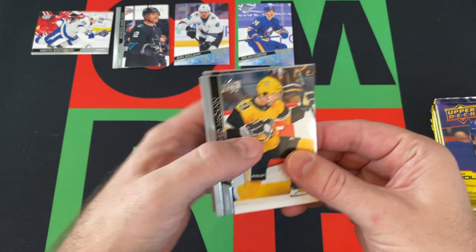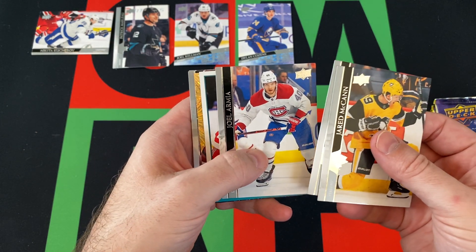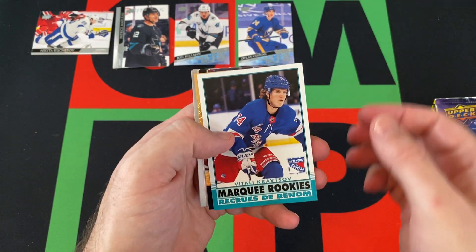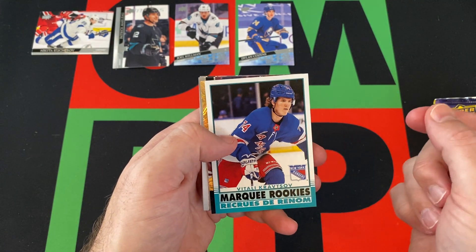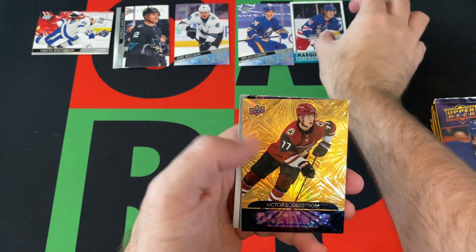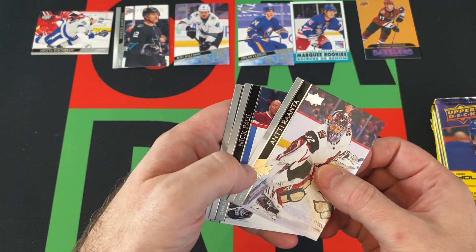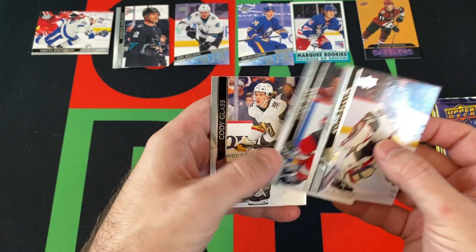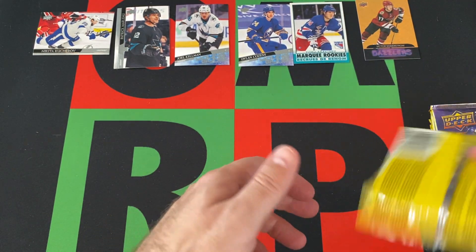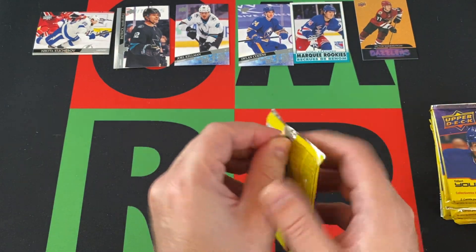We got Jared McCann, Miro Heiskinen, Joel Armia, Vitali Kravtsov, and an Opici Update Marquee Rookie Retro — going to be Victor Soderstrom. We got Antti Raanta, Nick Paul, and Cody Glass rounding things out for that pack. No Young Gun this pack but we did get a Marquee Rookie Retro.